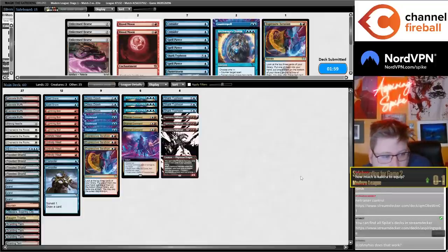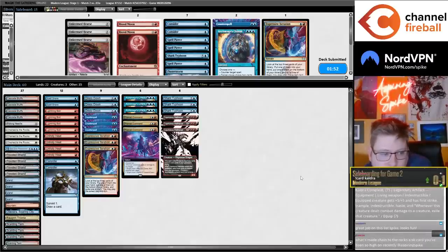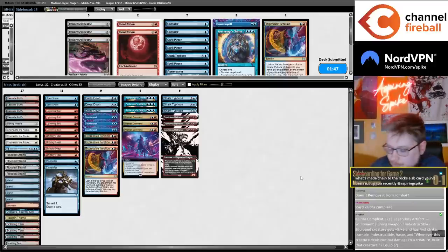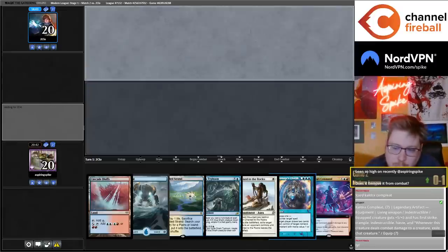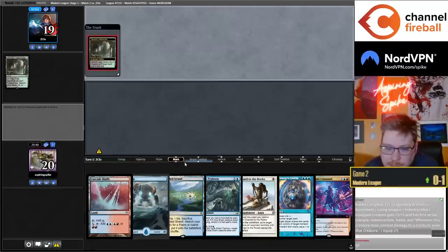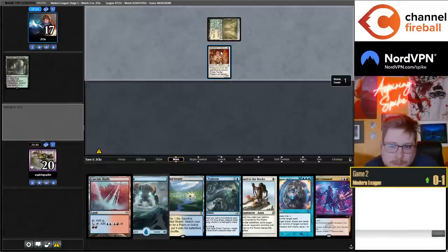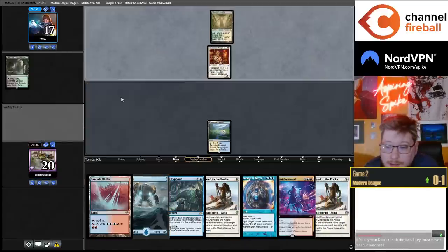Cauldron: 7 mana to equip. You could have stolen the blocker and won that turn — no, because if I steal the blocker they can Forge Tender my Dragon before damage. What made Change the Rocks a cyber card recently? These Blue-Red decks are weak specifically to Sanctifier and Murktide Regent, so the tech of Change the Rocks on the side very much helps answering both of those cards. Forge Tender and pro-red cards are popular — this is a good way to combat those.